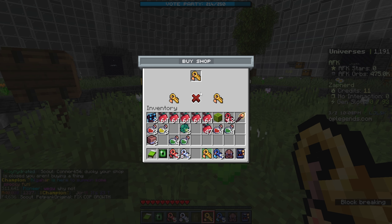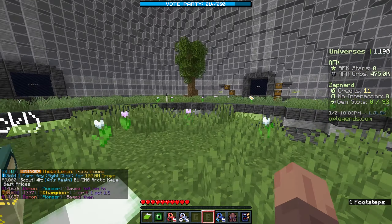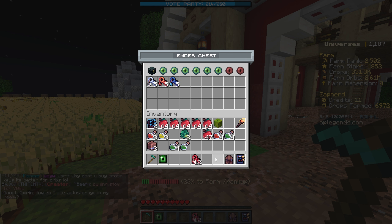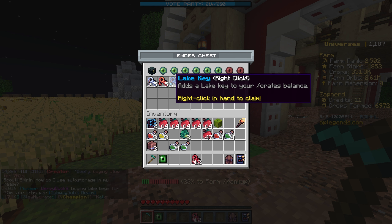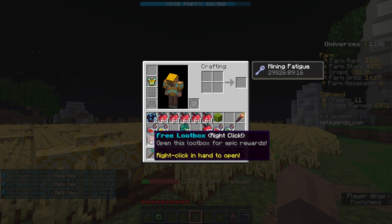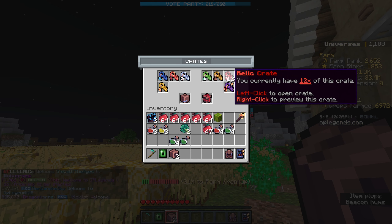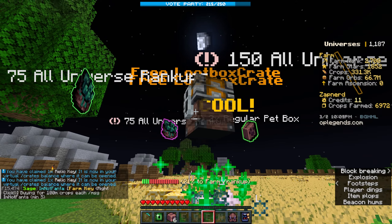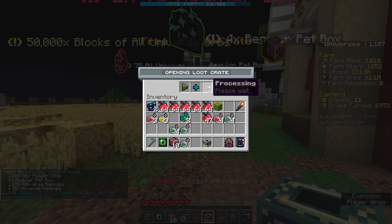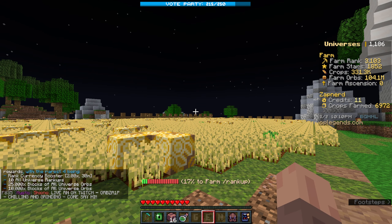I believe we could probably sell the loot boxes or at least the craikies. This guy is buying farm keys — I only have one, but we'll sell it. That was a free 100 million crops, which means we should rank up a lot from that. I'll save the other craikies for later when we get into the other universes. Let's equip those relic keys and open them all via slash crates. Now we've opened the free loot box and all the relic keys. We have 101 million farm orbs.